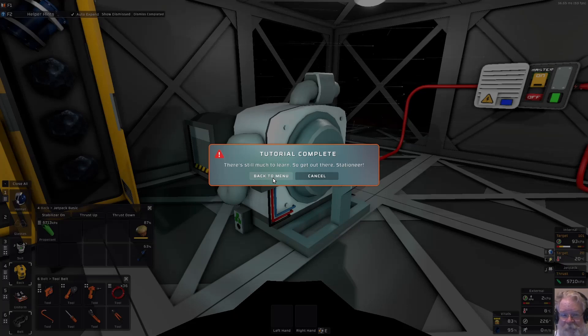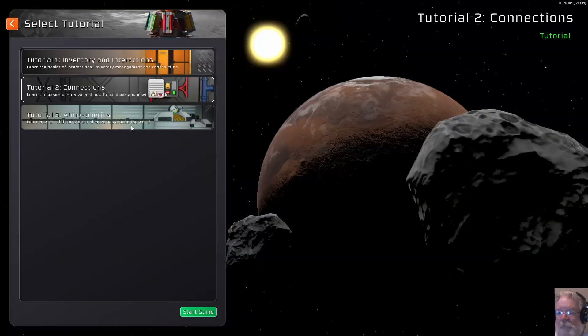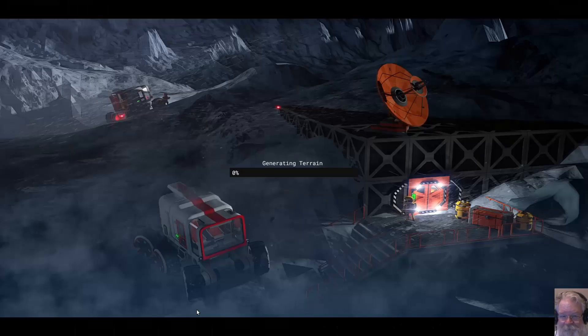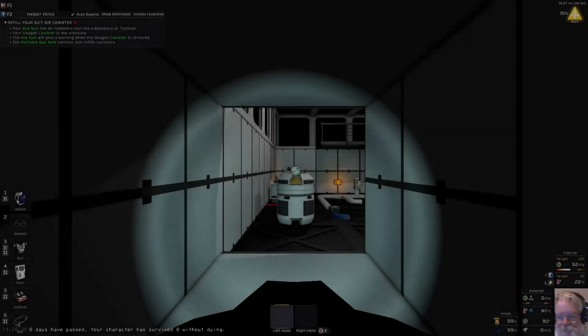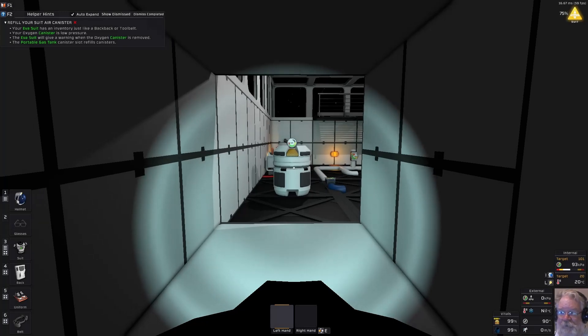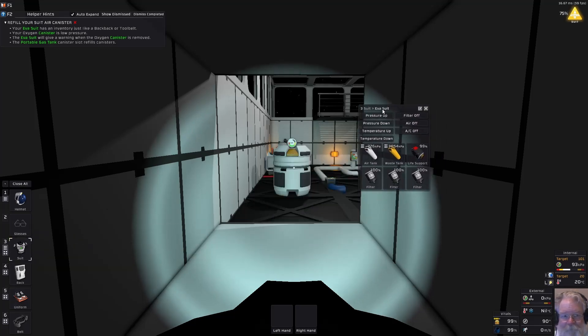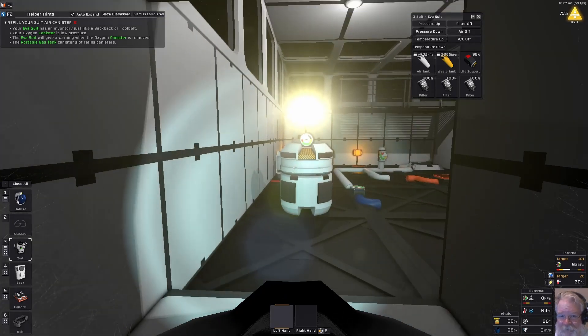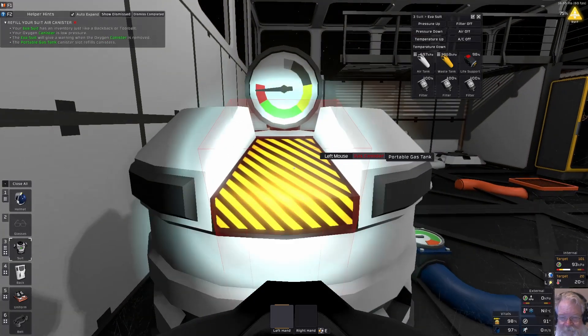Tutorial two is done — back to the menu. Tutorial three is on Atmospherics: learn how to refill canisters and move gas around. Refill your suit air canister — the EVA suit has an inventory just like a backpack or tool belt. The oxygen canister has low pressure; it will give a warning when removed. There's also a portable gas tank canister slot right ahead of us. The sun is setting ahead as we drop the canister in place.